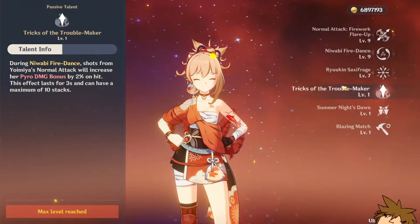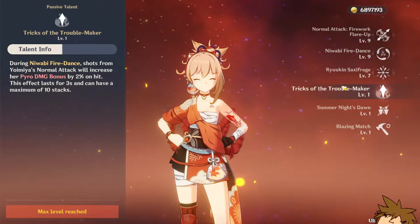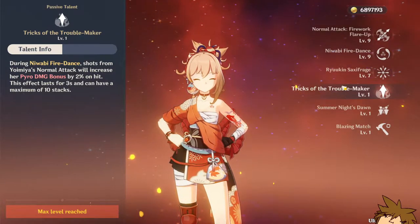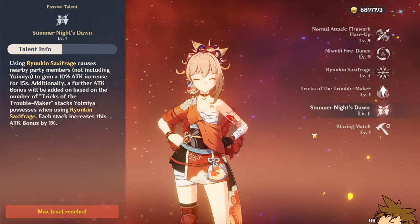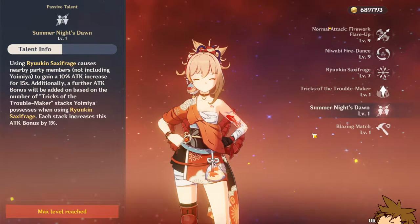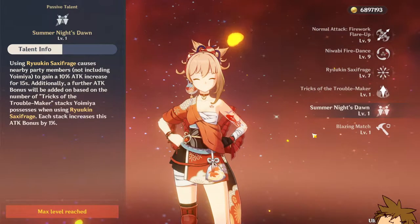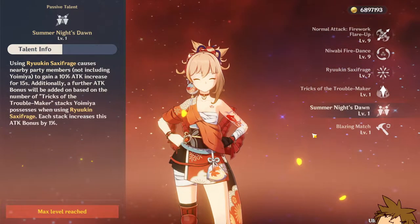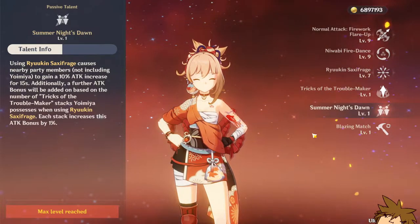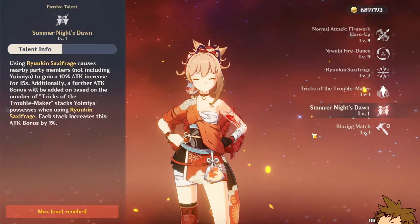With Yoimiya, her Pyro damage bonus gets increased by 2% on each hit, up to a maximum of 20%. After you use her ultimate, your party members gain a 10% attack increase — not including Yoimiya herself. So if you want to rotate out of Yoimiya after her ultimate, I'd suggest you do so to get that additional 10% attack increase.